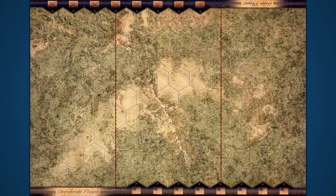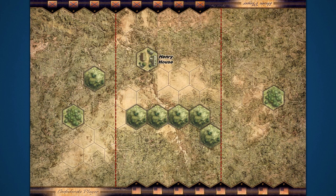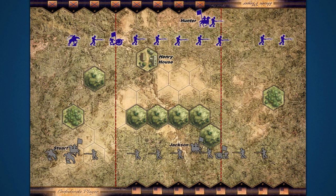Following the setup diagram, place the terrain hexes on the game board. Next, place the plastic miniatures. The Union Army player will set up their forces on the northern half of the board, and the Confederate Army player on the southern half. Keep in mind, only one unit may occupy a hex. Generals, on the other hand, may occupy a hex with a friendly unit.